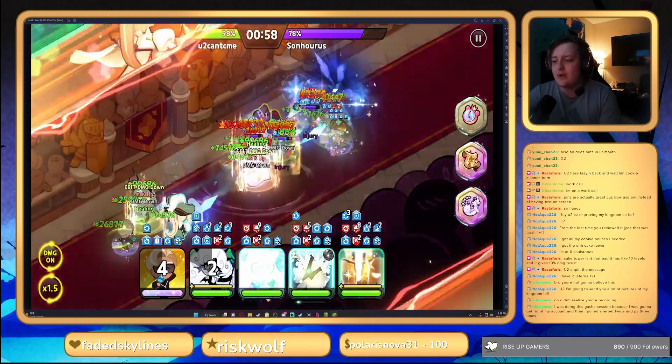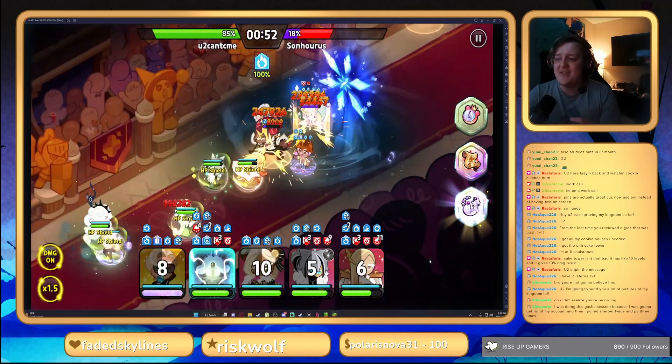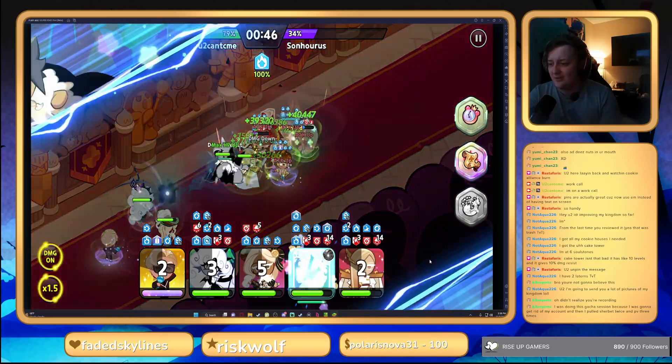With them only running one DPS on the team, this is really big for us. They are going to get the Finn buff on him. Look at this — he's already straight into the team; they already killed my Eclair once.